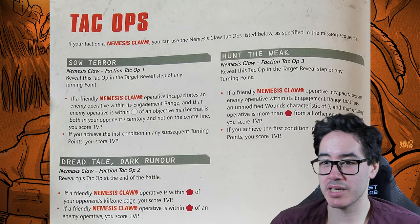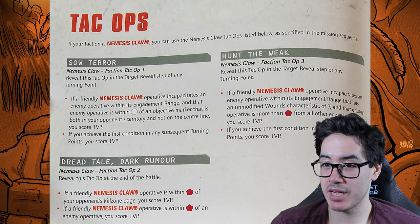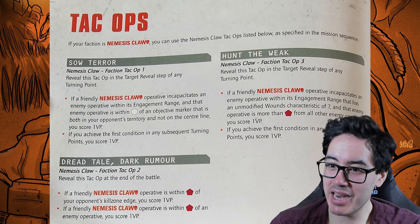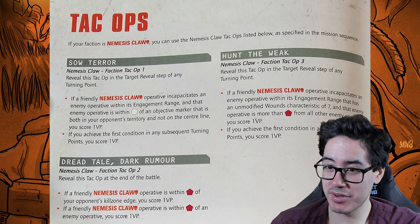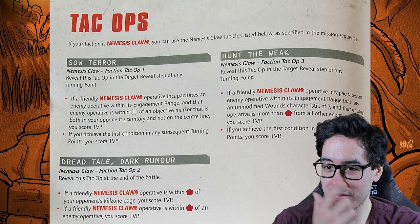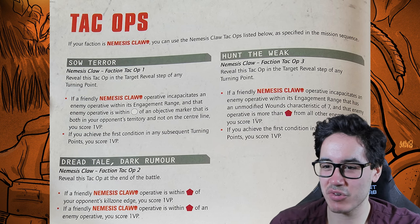For Tac Ops, Terror Revealed says: at the start of any target reveal step, if a friendly operative incapacitates an enemy operative within its engagement range, and that is on an objective in your opponent's territory (not on the center line), you score one VP. Do it again and you score another. This is way too situational — just take Rout.